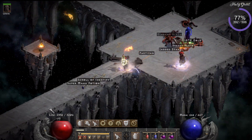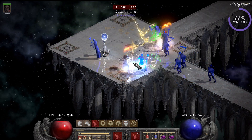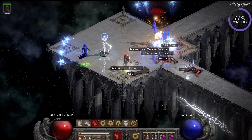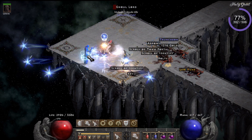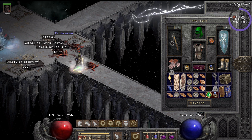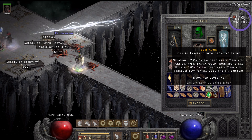Next up, the first drop I can actually use, because I want to build a barbarian gold farm barbarian. A Lem rune for me — really nice, I'm happy with that one. That's why I kill all those ghost-like creatures.